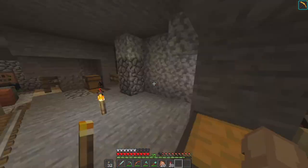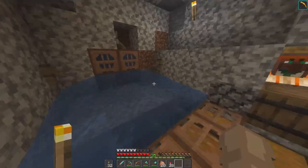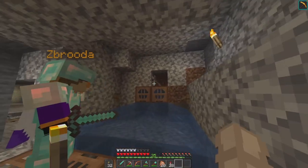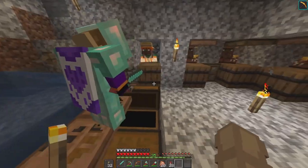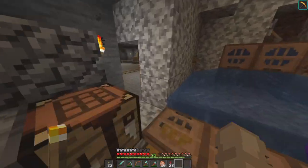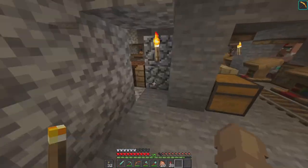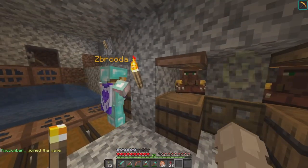These are the villagers — come over here. The string duper is here, and all you have to do is flick the lever. But there's already a whole bunch in the chests, so you don't need to. That's how they get infinite emeralds — because some of the villagers will buy string. Infinite emeralds, don't mind if I do.